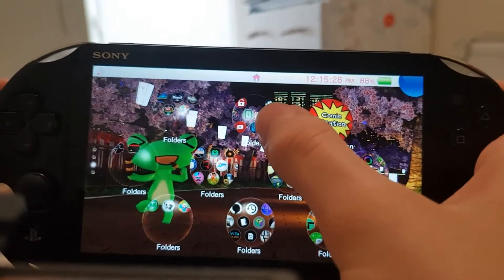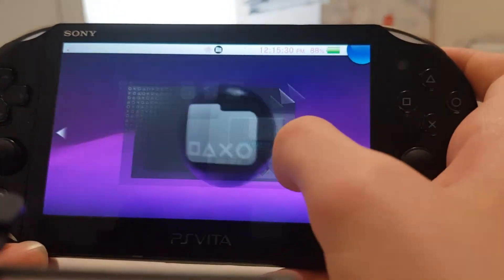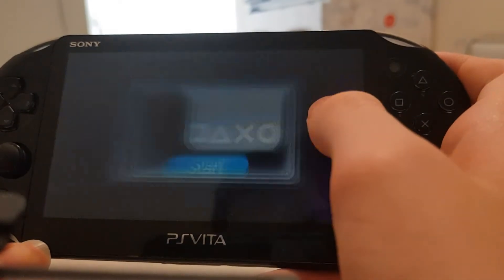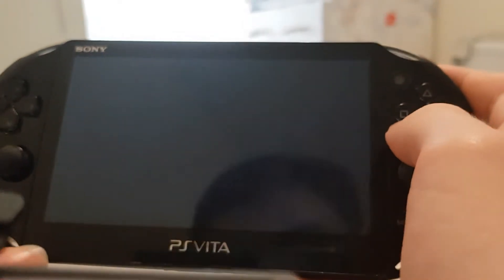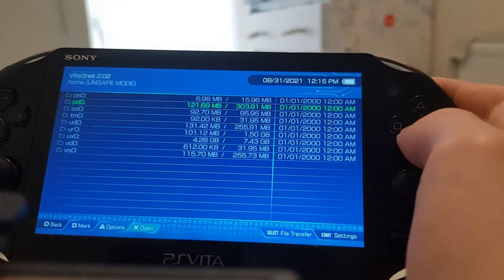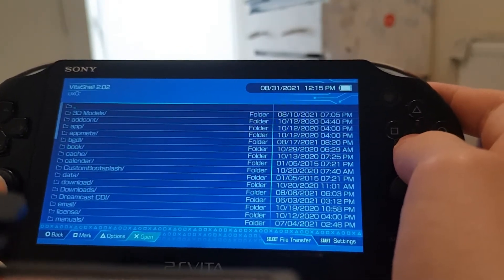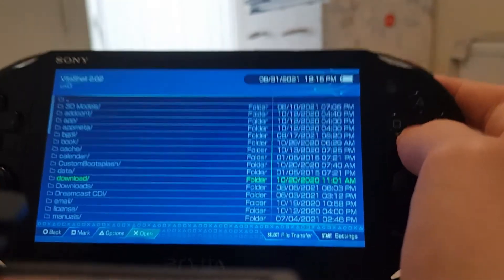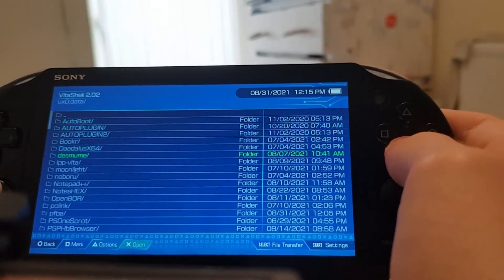To get the ROMs, you can just do a quick Google search. I will not link the ROMs in the description, but a quick search for MAME ROMs will sort you out. I think I only have Capcom Play System 2 games here.